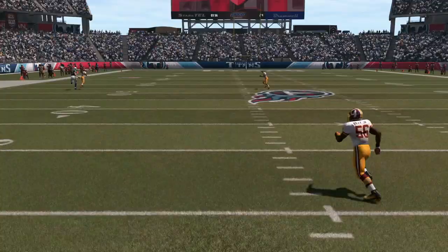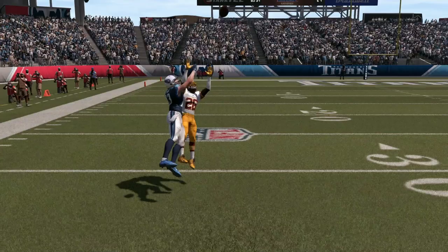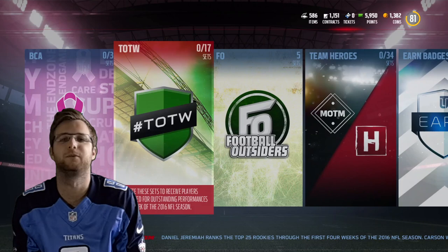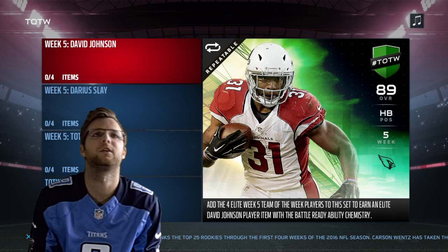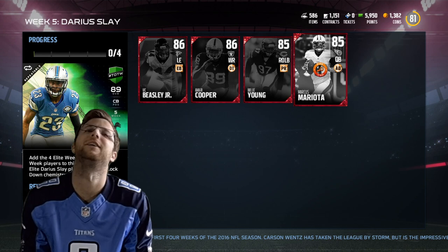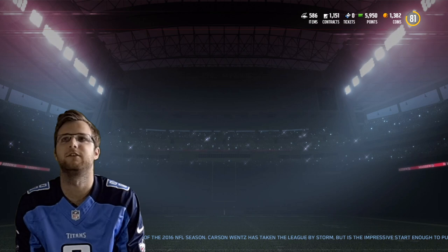Triangle and you will win. Here we go. So we have a new team of the week sets — we have them in Madden Mobile and in Madden 17. We're going to look at the ones in Madden 17, because they got some sweet ones here. Like so many elites not taking place in Madden Mobile, including this Marcus Mariota. You can put them all in and get Darius Slay, or you can go up here and get the David Johnson one as well. You can pick either one — O or D.